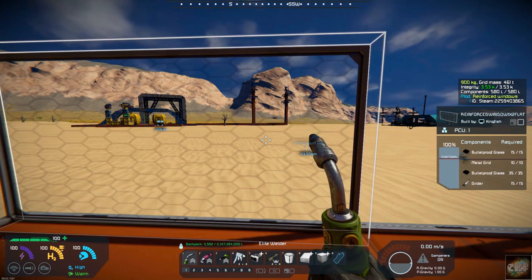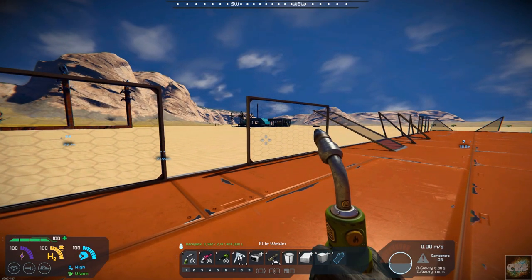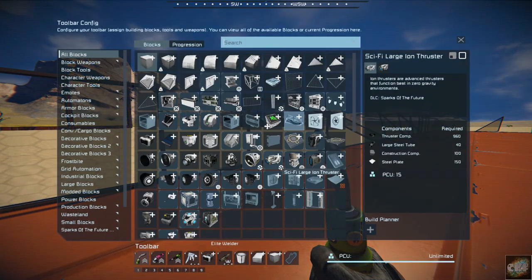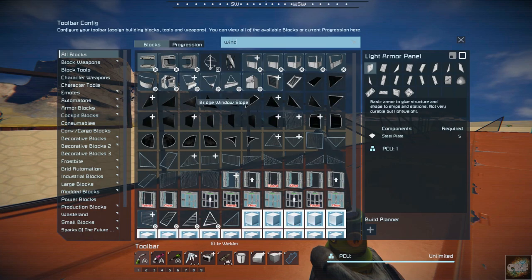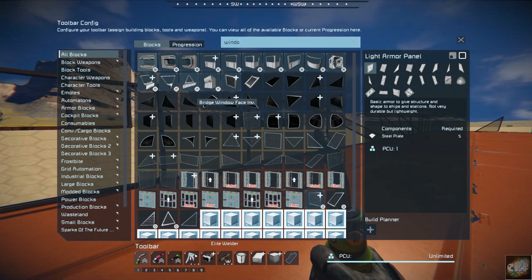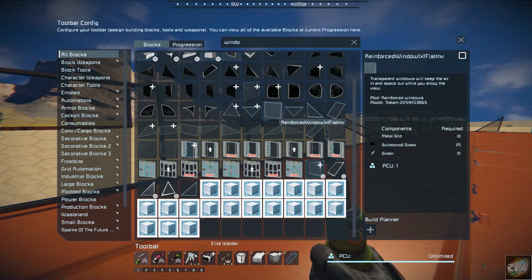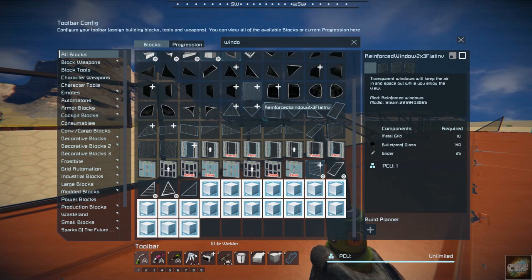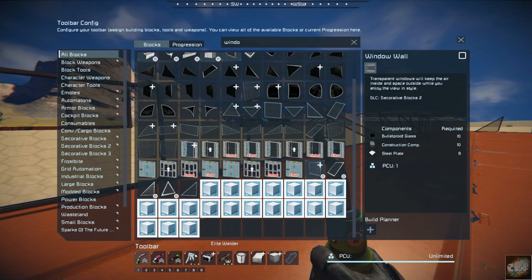He's got all of the regular vanilla windows here, so if we go into our grids you can see they're right here. Let's bring up windows and if we scroll down you'll see right here he's got the reinforced windows 2x3, 1x1 flat — pretty much all of the regular vanilla windows. He's just taken them and reinforced them.